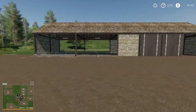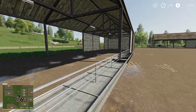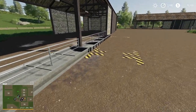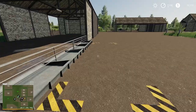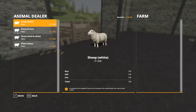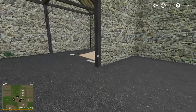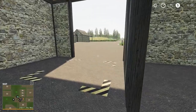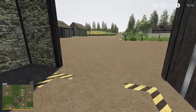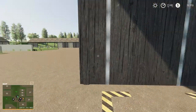Over here is the sheep barn and pen with feed troughs and water troughs. Pressing the R key we can buy our sheep, and through the open doors is the wool pallet store spawn point where wool pallets will be spawned.